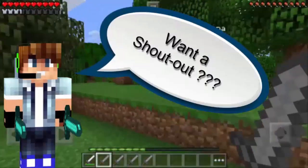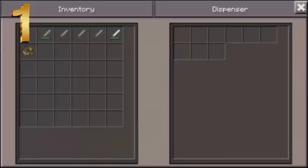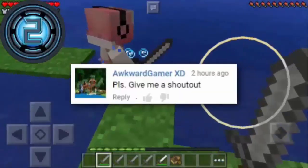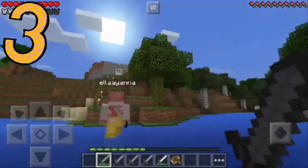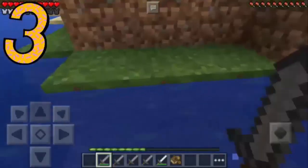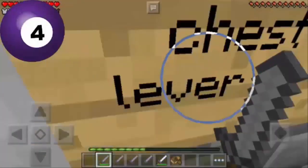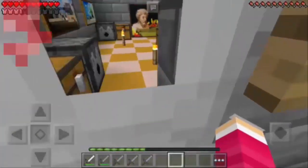Hey guys, this is Mr. Paul Zamora. Want to earn a chance for a free shoutout from me to my 60,000 plus subscribers? Just follow these simple steps. Number 1: subscribe to my new channel Ella and Jasmine TV — the link will be in the description below. Number 2: comment 'give me a shoutout' on the latest video of my new channel. Number 3: be active on my new channel and make sure you have videos so I can feature some of them. Number 4: just wait — at most 2 channels will win a shoutout weekly, so just be active.